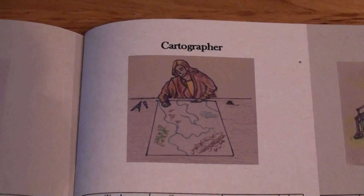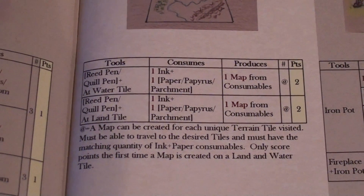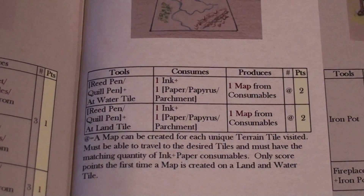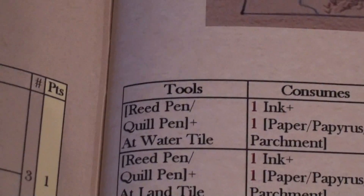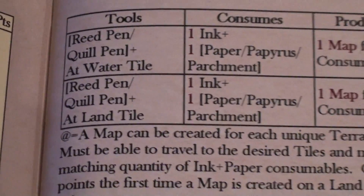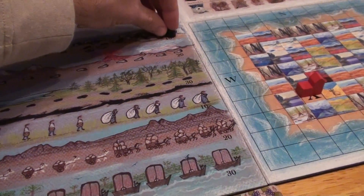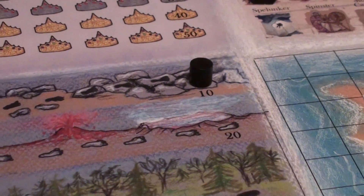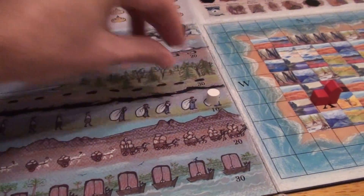The first occupation that Player 1 will be using is the cartographer. With this occupation they can utilize ink with either paper, papyrus, or parchment in order to produce maps. They can get 2 points for producing a map on water tiles and 2 points for producing a map on a land tile. The player will now be traveling, so they place the black movement token onto position 10, which is the default movement points for each player, and a carrying capacity of 10 using a white cylinder.